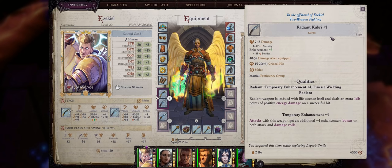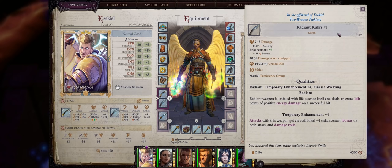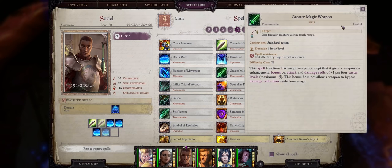For your offhand Kukri, the one I like is surprisingly the Radiant Kukri +1, because of the very rare Radiant property that adds an extra 1d6 positive energy damage on hit — and pretty much no enemy in the game is capable of resisting positive energy damage, so it's perfect for us. Remember that even though this Kukri is just +1 while the main hand is +3, we can actually increase both of them to +5 weapon enhancement — the max — just by having a mage or divine caster cast Greater Magic Weapon.